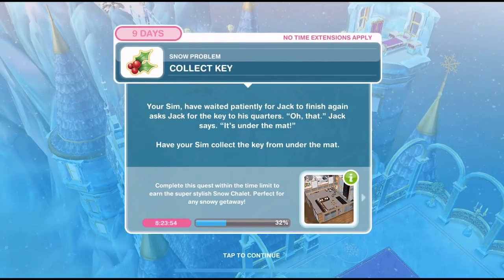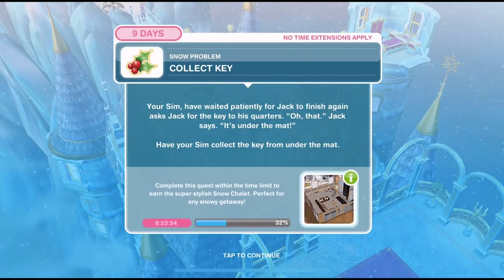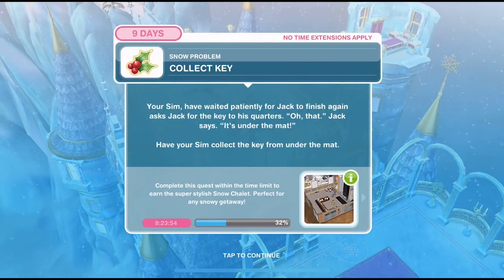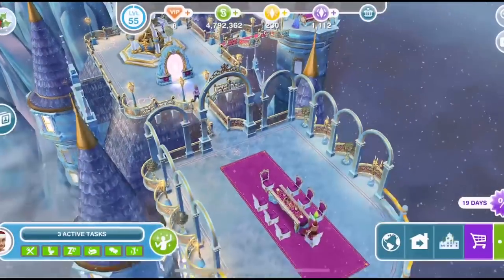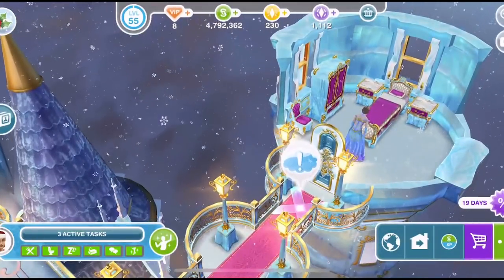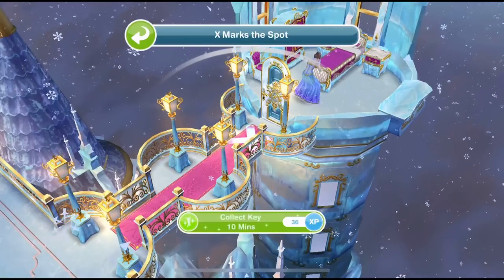The first thing we need to do is to collect the key. Your Sim, who's waiting patiently for Jack to finish again, asks Jack for the key to his quarters. Jack says it's under the mat. Have your Sim collect the key from under the mat. Over at the ice palace, click under the mat near Jack's quarters — collect key is 10 minutes.